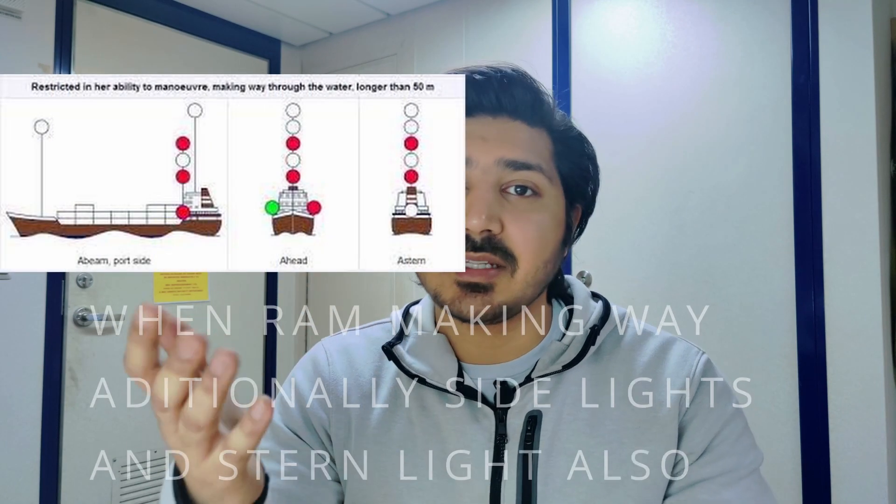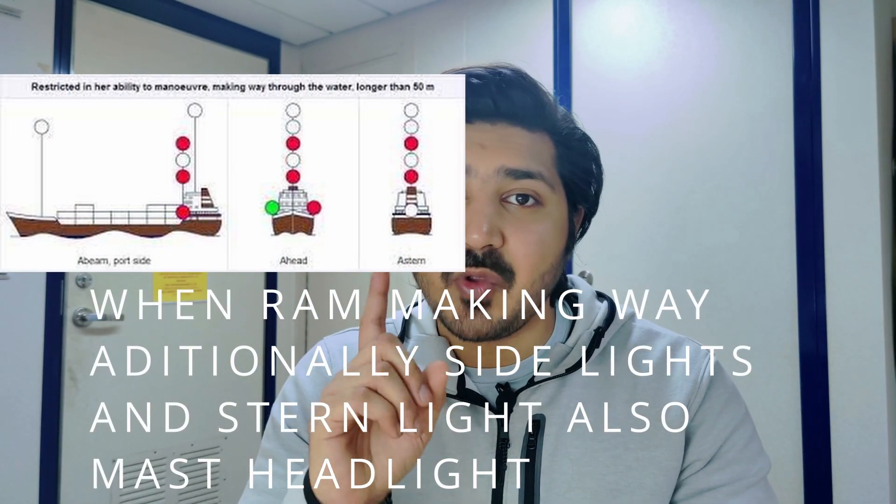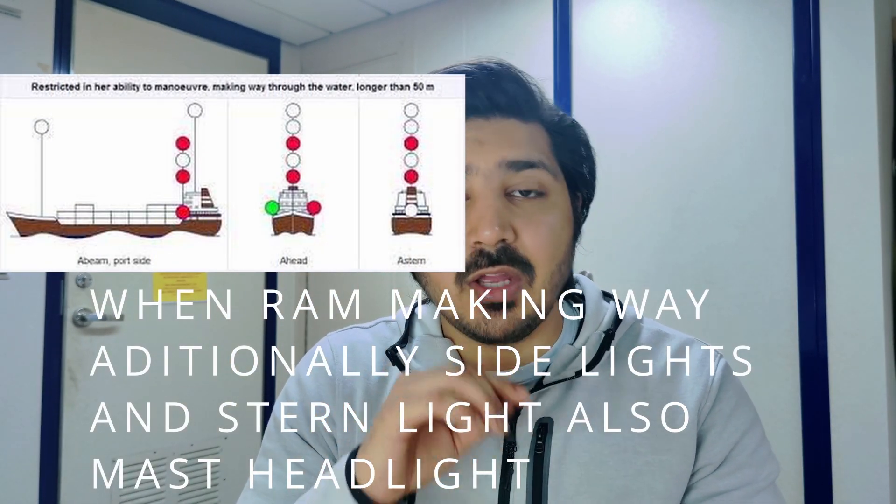If the RAM vessel is making way through the water, she needs to exhibit sidelights and a stern light, but additionally she must exhibit a masthead light. The masthead light indicates the vessel is using engines. In NUC it is not clear if they are using an engine, so they don't show a masthead light. But a RAM vessel has engines, so they use the masthead light to indicate they are making way.